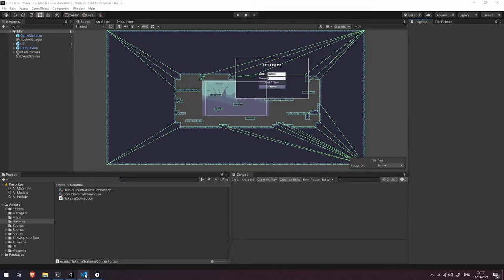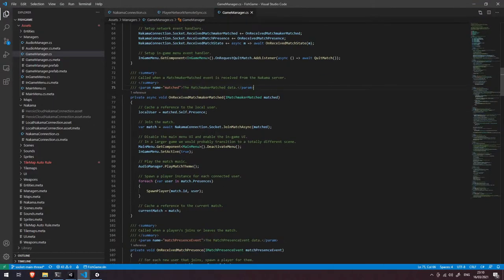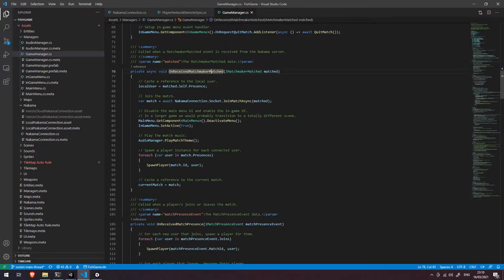Let's dive into the code. Let's open up our game manager script and go to our matchmaker matched event handler. You can see here that when we receive our match we are looking to spawn each player that is connected to this particular match. We loop through the match presences and spawn a player for that connected user, passing in the match ID and their iUserPresence object.